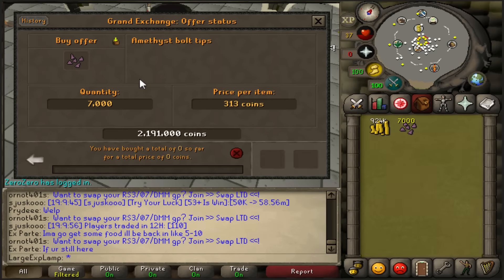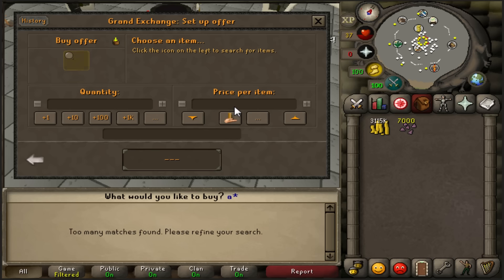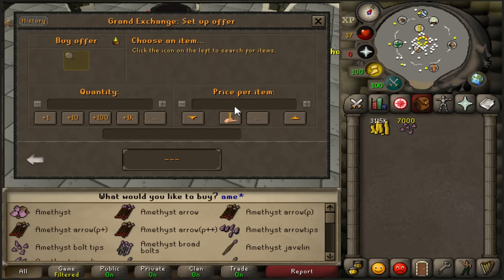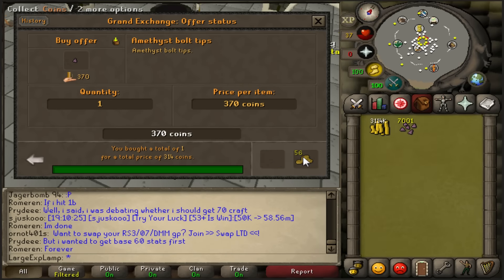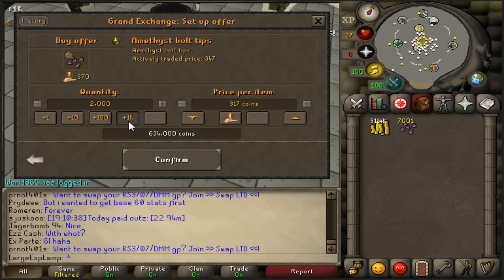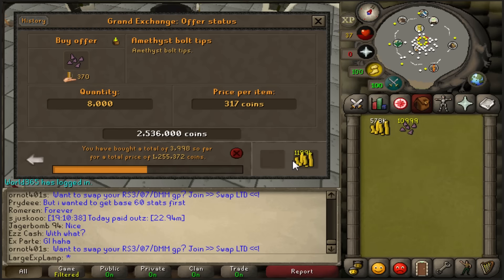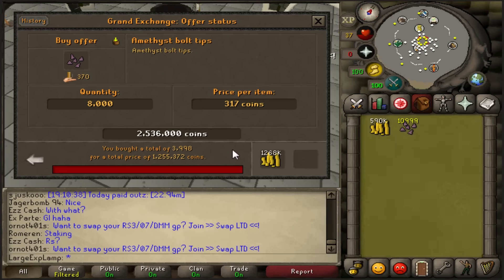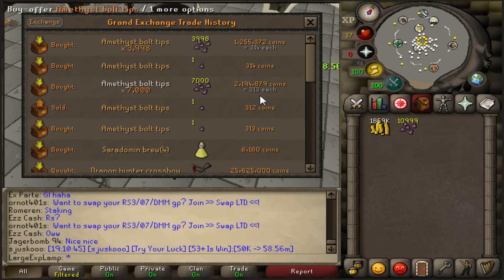I try to buy another 7,000. I think that's my GE limit. There's no real buy limit stated — it doesn't say for anything as far as the wiki is concerned. There's really no buy limit as far as the bolt tips are concerned, I'm sure there is, they just haven't stated it on the wiki. Why didn't that buy a second ago? Oh, because they hopped up to 314 — that makes sense. Now let's try to buy some more. I think that means we hit our limit. I bought 11,000, so that literally took me no time at all. As you guys can see, I bought them for pretty much 313 coins per one.